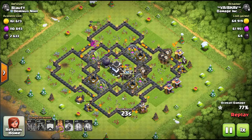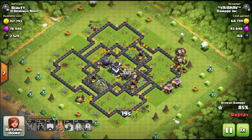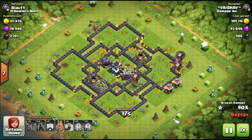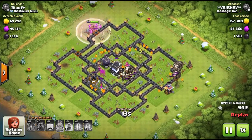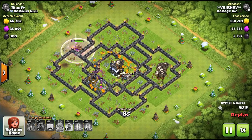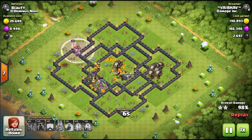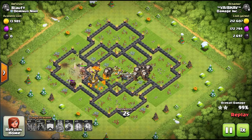Those balloon groups have a haste spell on top of them. He's putting balloons in on four different corners of the base, waiting for the lava hounds to get on top of or close to the air defenses before putting the balloons in play. That way everything is shooting at the lava hounds and nothing is shooting at the balloons. This is just an overpowering attack if done right.